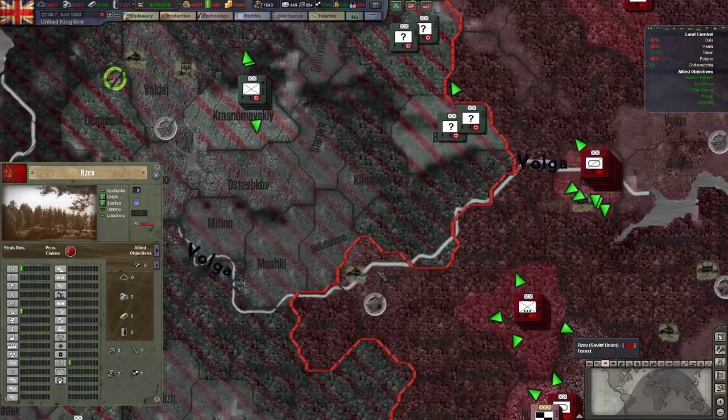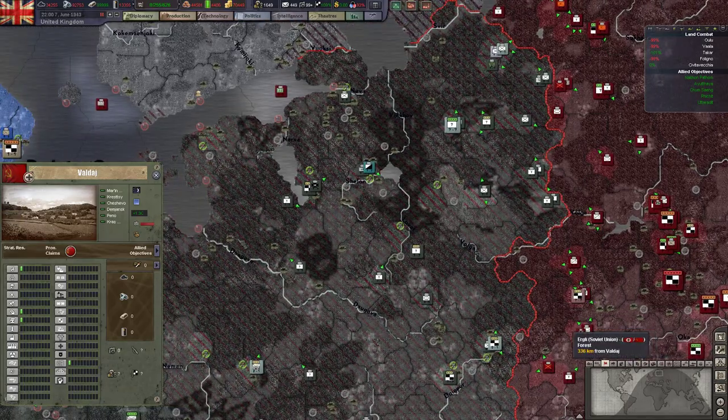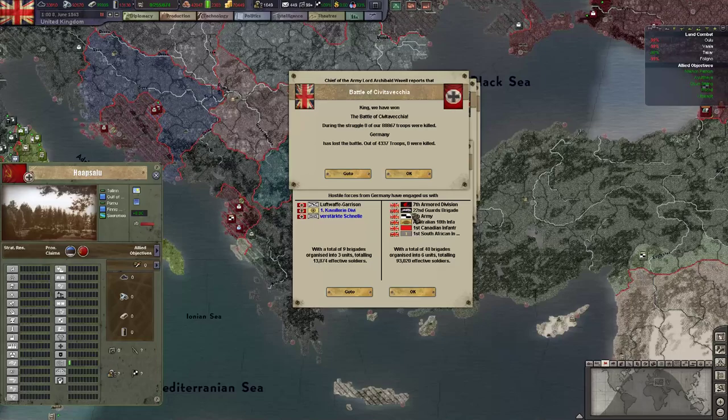The Soviets are nearly at the Smolensk bridgehead. If they could retake that, it would be a massive help. They've taken Rzhev back and Kalinin. They just need to push from here to here, and they can encircle all of Army Group North.